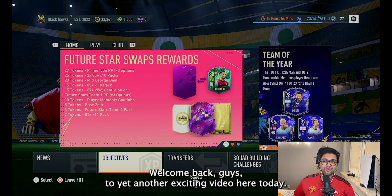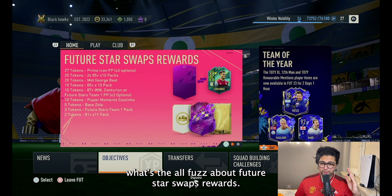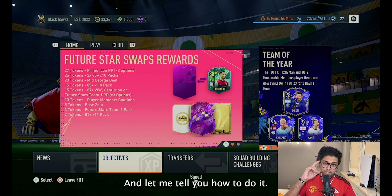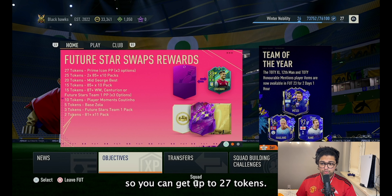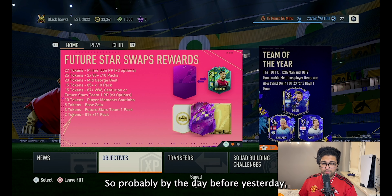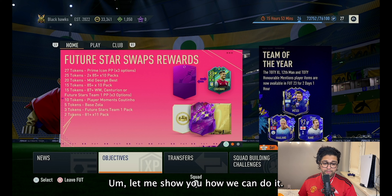Welcome back guys to yet another exciting video. Today I'm going to show you what Future Star Swaps rewards are all about and how to get them. You can get up to 27 tokens — by tokens they mean cards. You might have already received one free token a day or two ago.